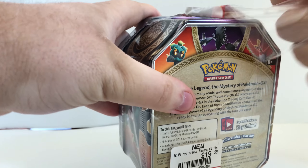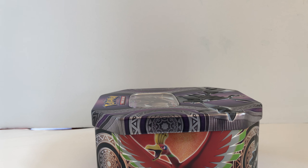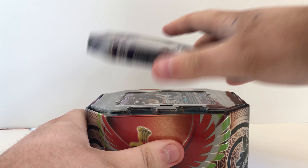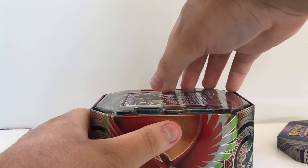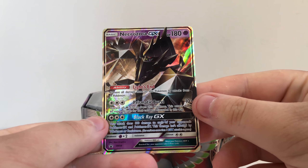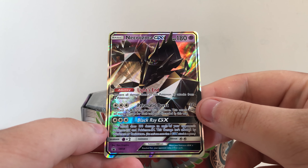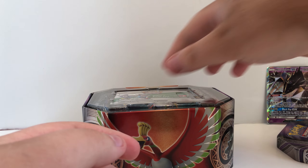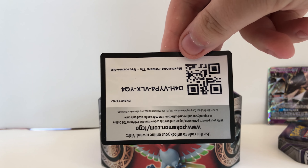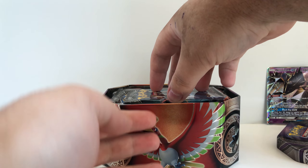Everything has to be opened on camera. Garbage pile down to the side on the floor. And we are starting off with this lovely old Necrozma GX promo. Put that to the back, open up the rest — code card. And we got our pack.